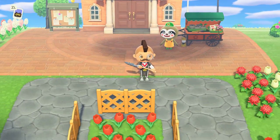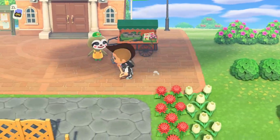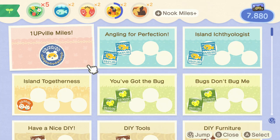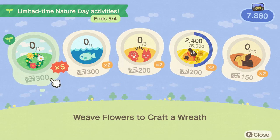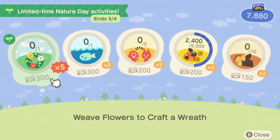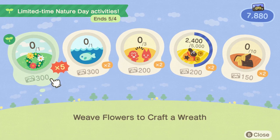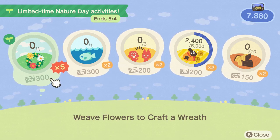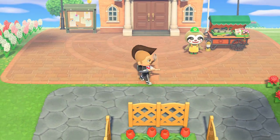The next thing we can do is participate in the Earth Day festivities, and we can actually unlock shrubs, which are a little bit different. Let's take a look at our Nook Miles. It's actually under — if you notice the little leaf icon in the top left-hand corner — this is for the Earth Day, or Nature Day as they call it in the game, festivities. Limited time Nature Day activities ends on 5-4. You can see one task is to weave flowers to craft a wreath. I've seen other people have different tasks — these will be random for each of you. Let's weave flowers to craft a wreath and see if we can unlock some items.